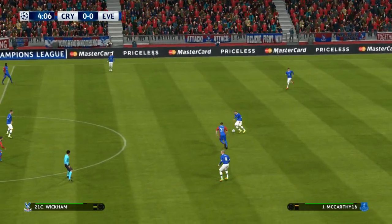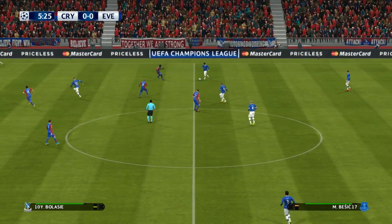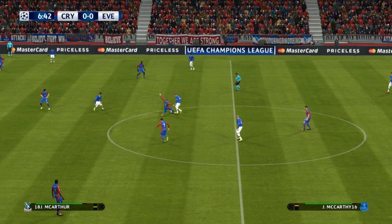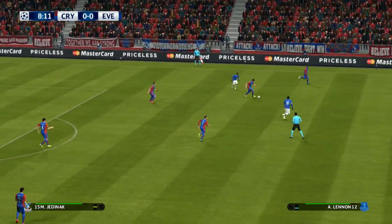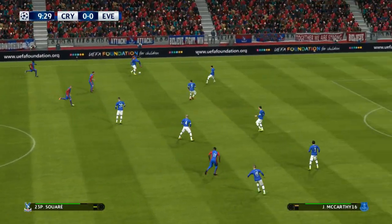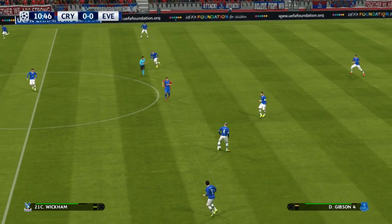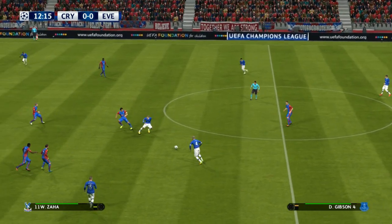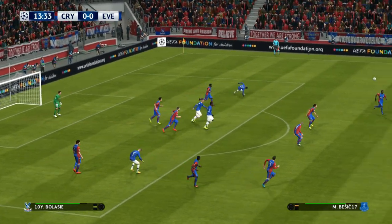Stones. James McCarthy. Barkley. Bessic. Stones. Jackie Olka. James McCarthy plays it out to the flank. Bellassi battles to win it back. Delaney. Bellassi. That's not going to make it. Barkley. Baines. Cleverly. James McCarthy. Gibson. Cleverly tries a through ball. Head out to safety.